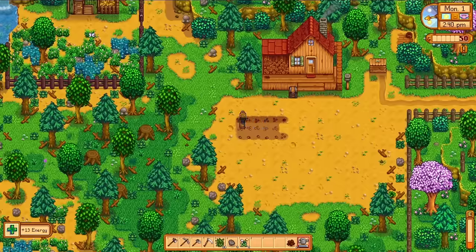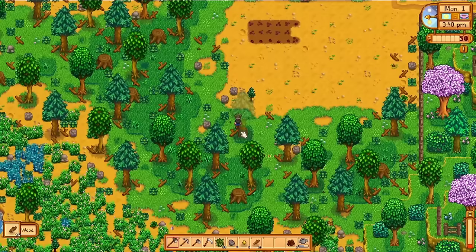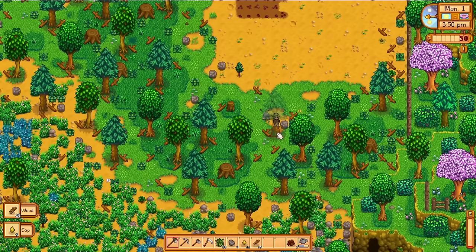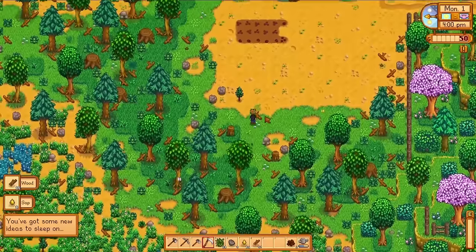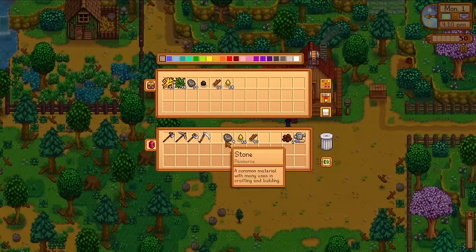With the crops watered, there isn't a whole heck of a lot else to do on day one, so for the rest of the day I'm just going to be chopping wood and foraging around the map, looking for more sources of energy. One thing I definitely feel in the early game is that our inventory is way too small — that's a big reason why I wanted to do an early push for wood, so that we can set up a few chests around the region.